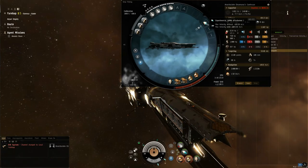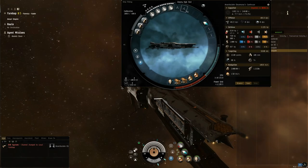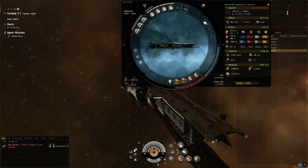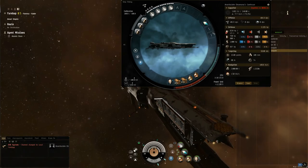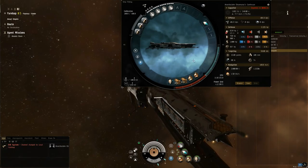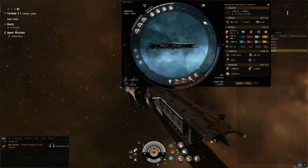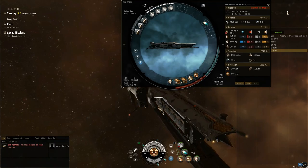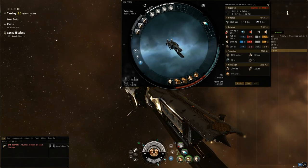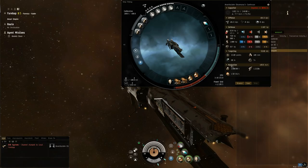I didn't put anything in the mid slots simply because the only thing I could think of was a neut maybe, and they don't neut you, so there are no capacitor issues. I left them blank to make sure I have enough CPU and power grid. They don't move so I didn't put a web, and they don't move away so I didn't put a disruptor or scram. I put thermic and kinetic resists, and in speed mode that's 7,175 EHP — where most of my movement will be.